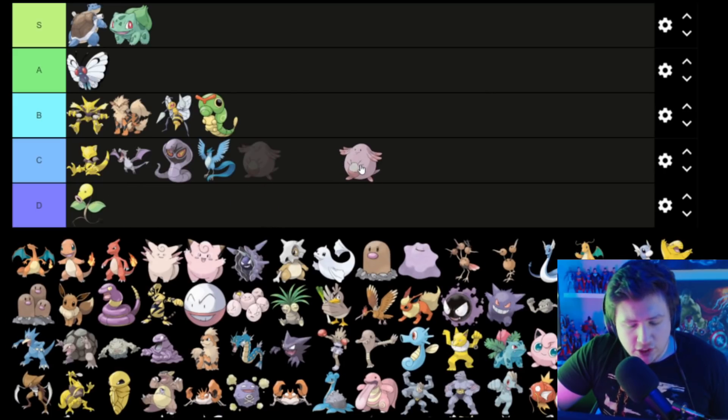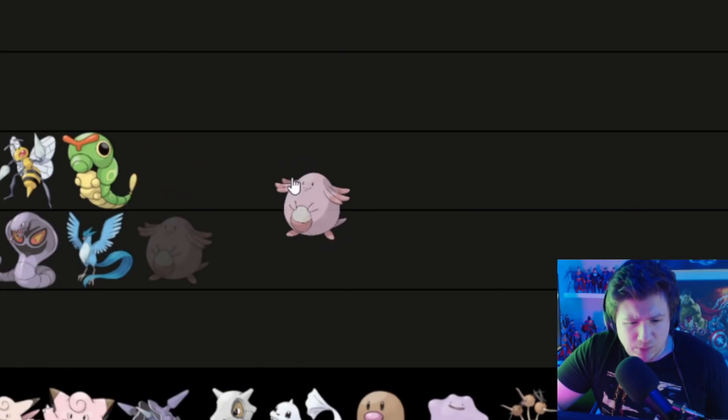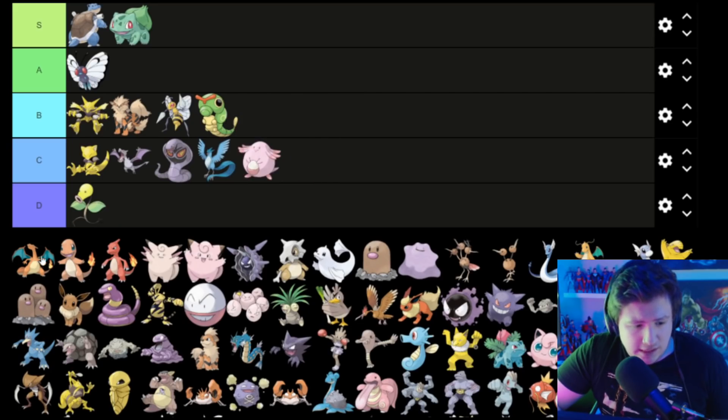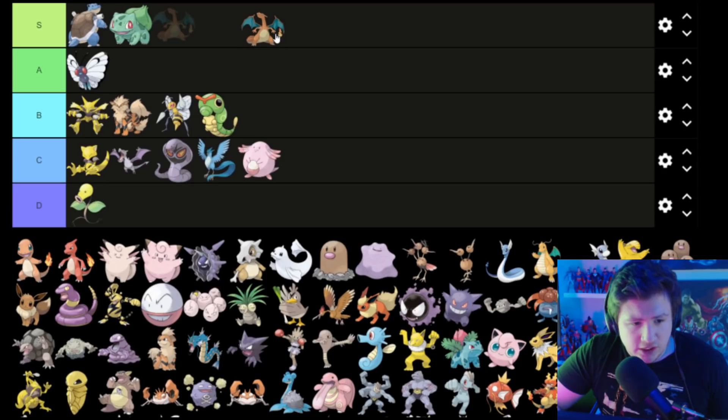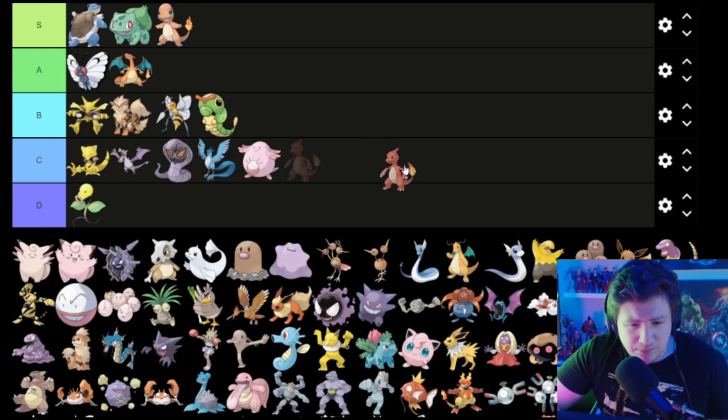Chansey — it's a good design but also a little unsettling, because why has it got an egg? I'm gonna put it in C. Charizard — oh, Charizard is the GOAT, but not quite the GOAT, so he goes in A. Charmander is good. Charmeleon is a little boring because he just looks like Charmander but a little less cool, so I'm gonna put him in C.